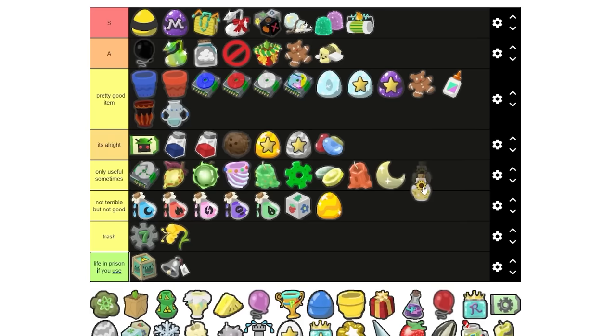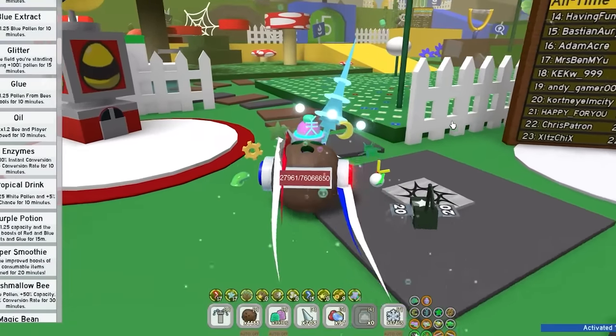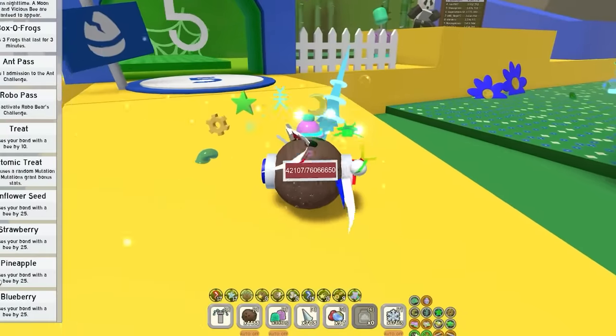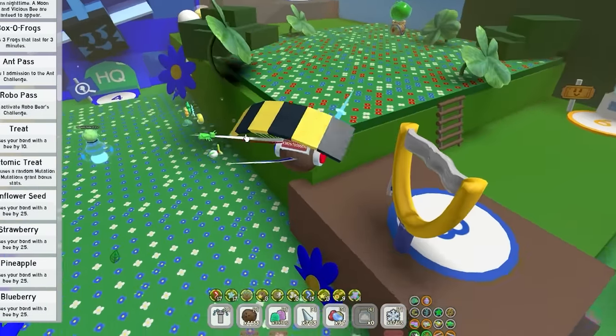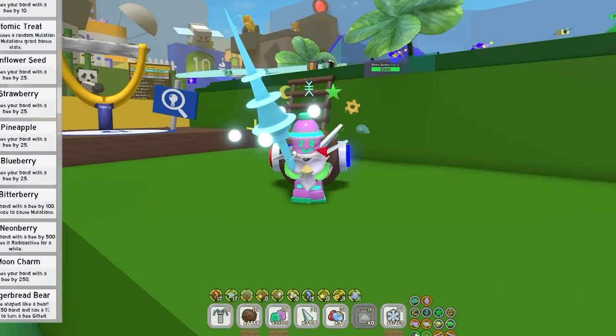Oil — I'm gonna say pretty good item, because it speeds you up. It's like a turbocharger inside Beastworm. Atomic treat — life in prison if you use. Another item that you can never use and only collect. 28 atomic treats I've acquired over the years. I did get a bit greedy and used them trying to get bee ability rate on a few bees back in the day. But please don't use atomic treats — please just only save them.